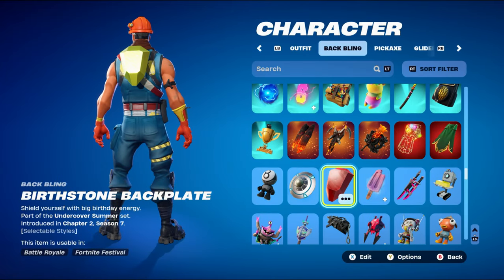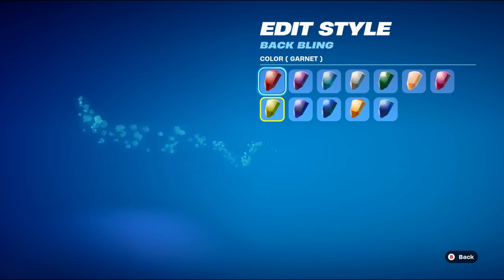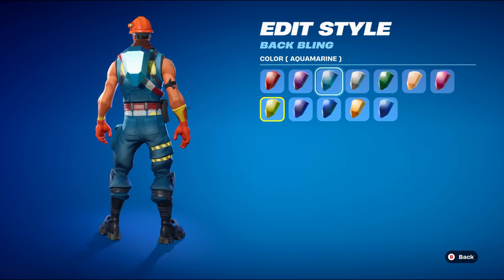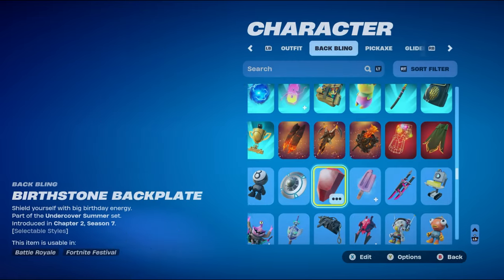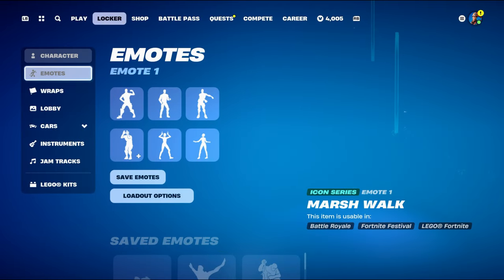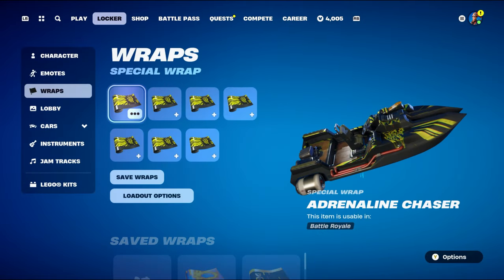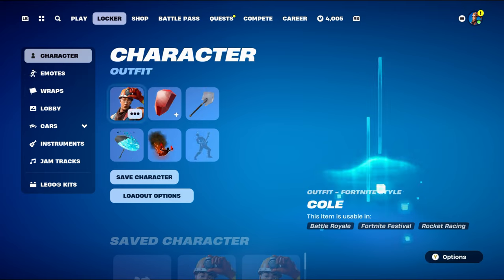For combo number five, the back bling is Firststone, part of the Undercover Summer set introduced in Chapter 2 Season 7 — I used it because it's a gem that a miner could find, fitting the Cold skin's theme. You have lots of style options: Garnet for red, Aquamarine for light blue, Turquoise, Opal, Sapphire for blues, or Topaz for orange — I went with Peridot for the yellow. The pickaxe is the Icebreaker, part of the Arctic Command set from Chapter 1 Season 1, used for the black and silver design — kind of a shovel shape which fits the miner theme. The weapon wrap is Adrenaline Chaser from the Downhill Demon set, Chapter 4 Season 1 — animated and reactive, used for yellow and black.